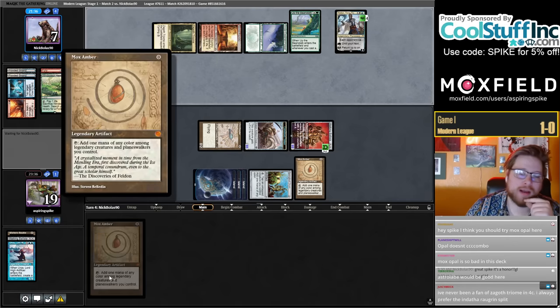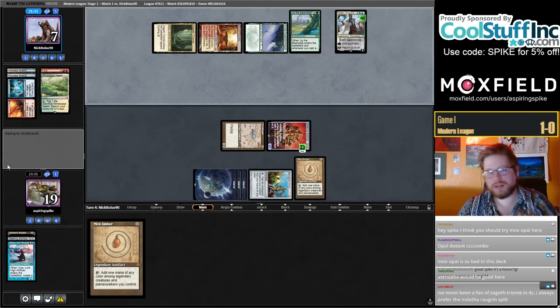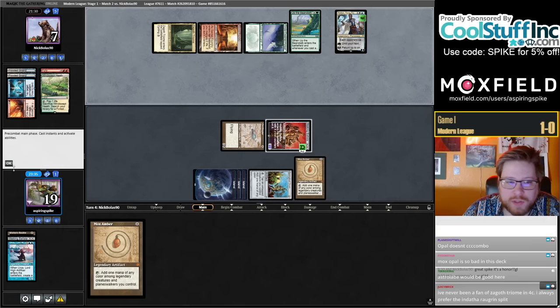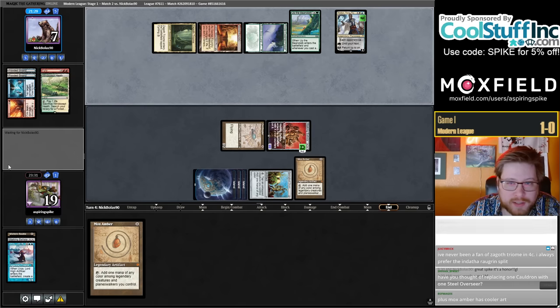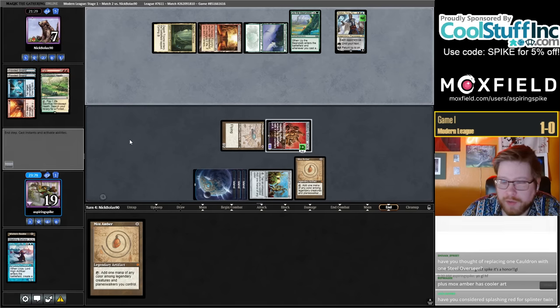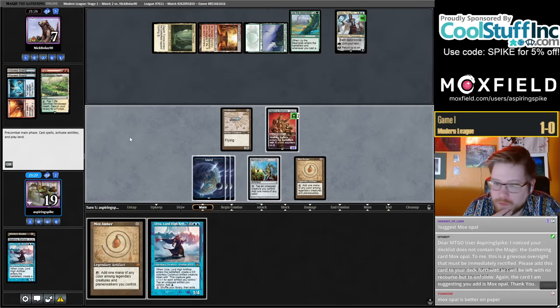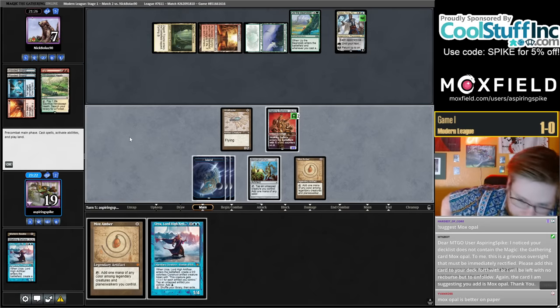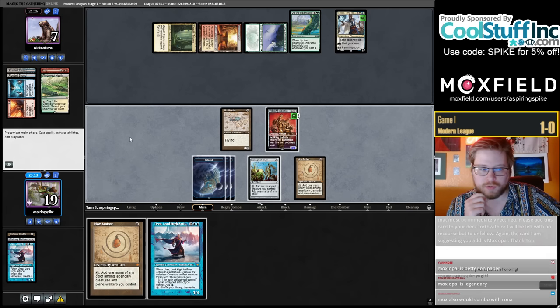This combo is with Rona of course — that's the real answer. So if they don't have a zero-mana answer for Ballista, we get to put them to effectively one, which is pretty good against a deck with infinite fetchlands. They also don't have another land in their hand. So if I cast Urza, can I also put a counter on Ballista? I can, but it would require tapping Ballista, which doesn't seem great.